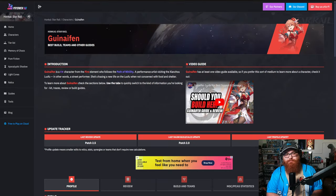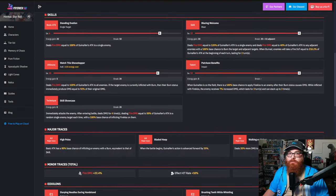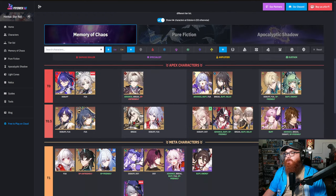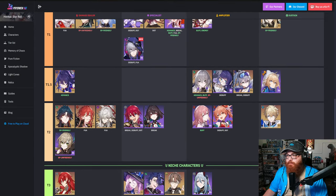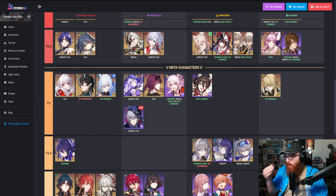Now let's talk about Gwenaifen. To me, she's kind of a hit or miss — it depends on how you're feeling about Nihility teams. I love Nihility teams, so I really do like her. She has fire damage capabilities, inflicts burn, which is always fantastic, and has a lot of different uses in your Nihility team. However, there are so many Nihility units that you don't entirely need her. I think she's one of the better ones, so let's check her tier list ranking — Gwenaifen is at tier two. Not bad, that's in the middle.